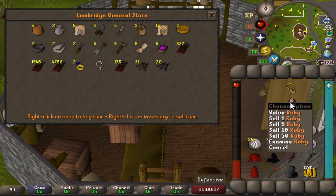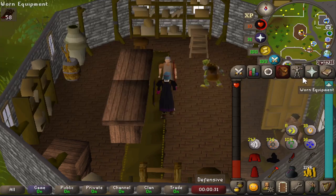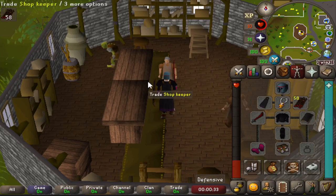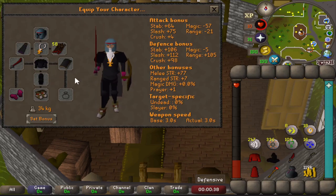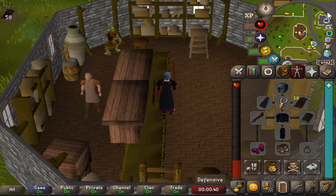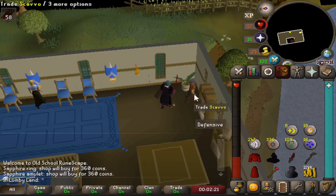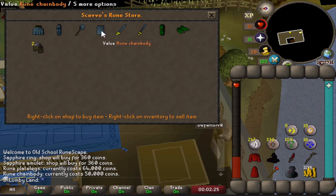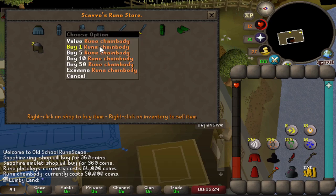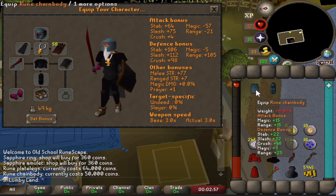We're going to go ahead and sell the rest of the stuff in the inventory - let's see what that gets us up to. Almost 120k, and we're going to go for two upgrades: the rune chain and the rune legs. I kind of like the all-blacked-out look, it looks pretty cool, but I think it's time to retire it. Here we are at the Champions Guild - rune legs 64k, rune chain 50k, so that's 114k. Let's do it.